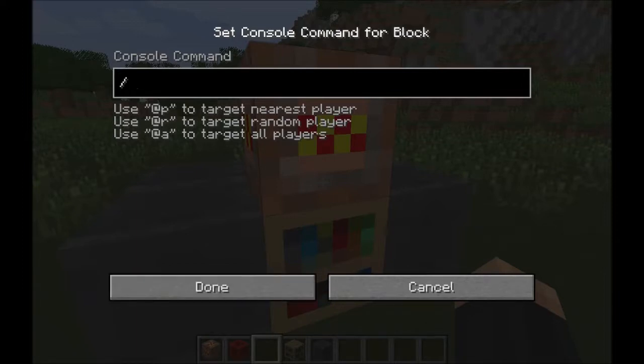You guys need to do this exactly how I did it: summon — MinecartChest. Capital M, capital C — MinecartChest. Let's see if I put it in there. Okay, here we go.